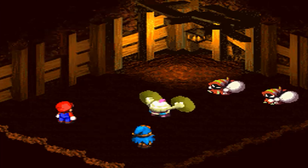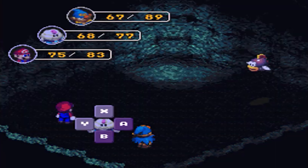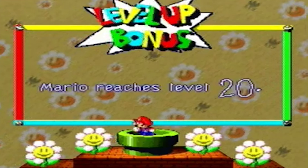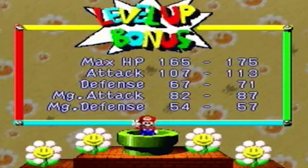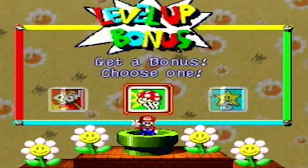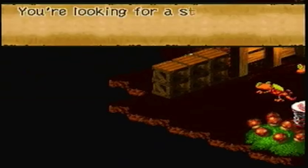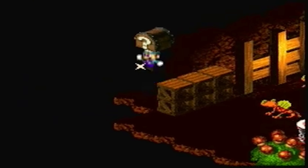Number three: level grinding with invincibility stars in rare areas. Anytime in the game when you get to an invincibility star, you have the chance to do this trick. After killing a bunch of enemies with the star, intentionally take yourself out. Then, because the game saves your levels, you can restart from the last point you saved, now even more powerful. The best place to do this is in Land's End, where you can murder all of the gecko Geicos on these two screens and then drop down.